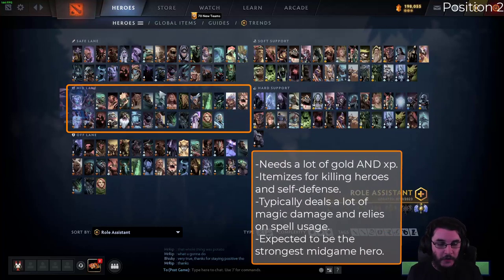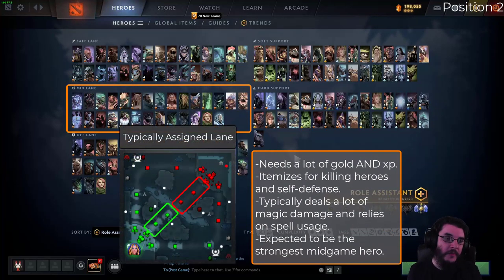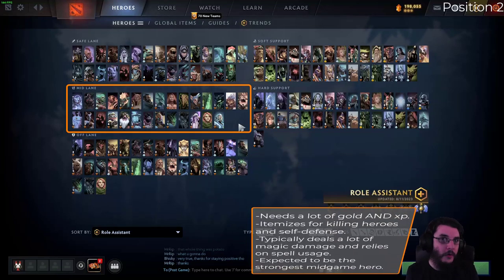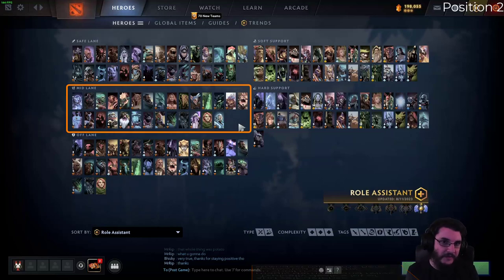The mid laner is also a core role that needs a lot of gold, but they also benefit a lot from XP. Some of these heroes benefit more from XP than carries do — like Storm Spirit, Zeus, or Pangolier, where spells are the main aspect of the kit. Mainly what they'll buy with gold is to buff their spellcasting ability and defense, as opposed to buying raw damage. You don't typically buy a Daedalus on Storm Spirit — you buy BKB, Linken's, Orchid, mana regen, things like that.